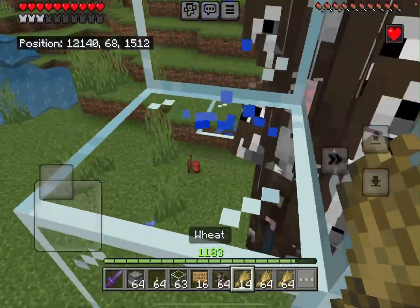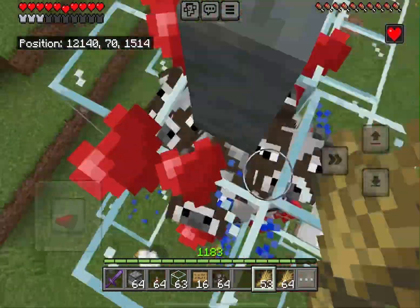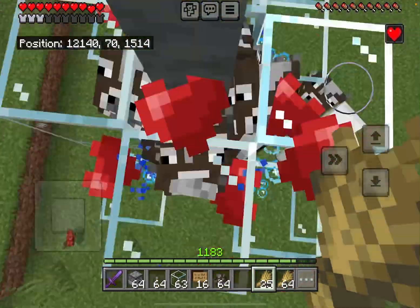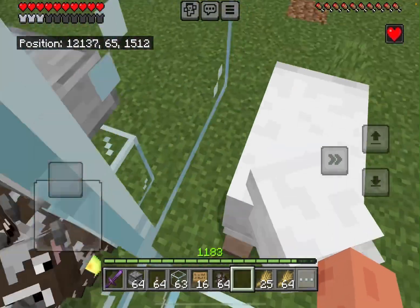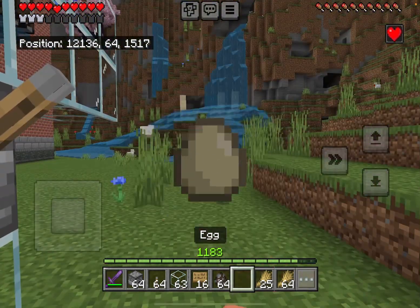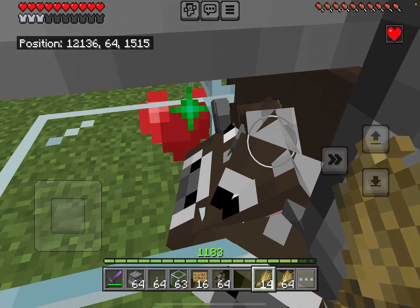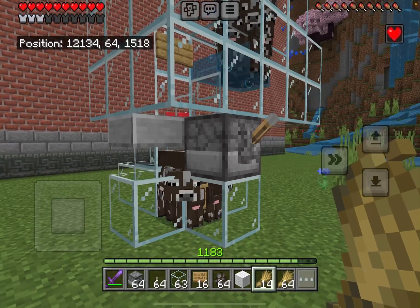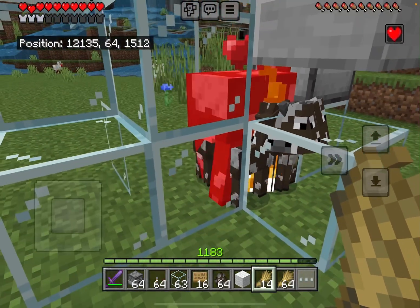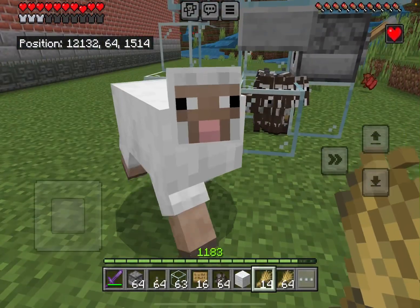Now you can do the same process again. After one minute you can breed the cows, do the same process again, and wait for them to grow up naturally or feed them to grow. Once they fill up and grow, flick the lever and flick it again. As you can see the cow is coming. You can collect the loot — you can even set up a hopper collection chest.